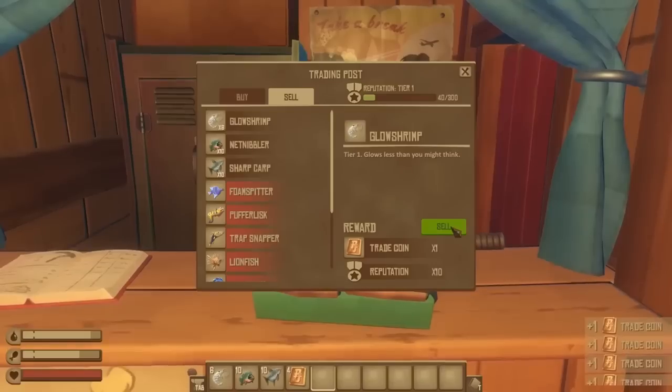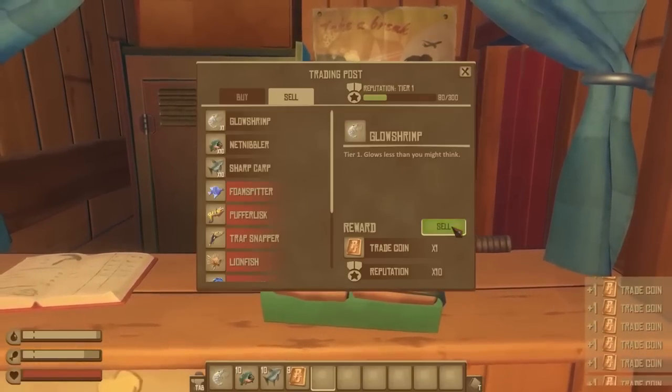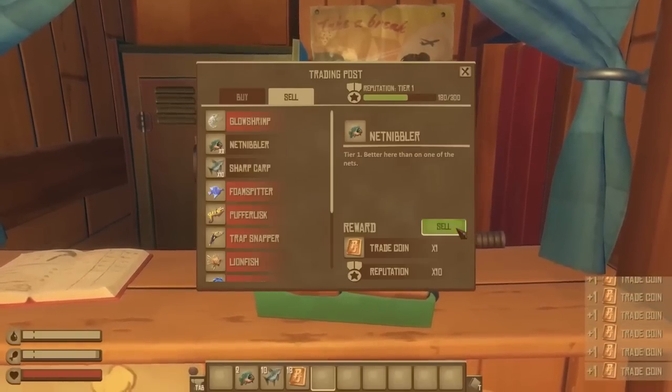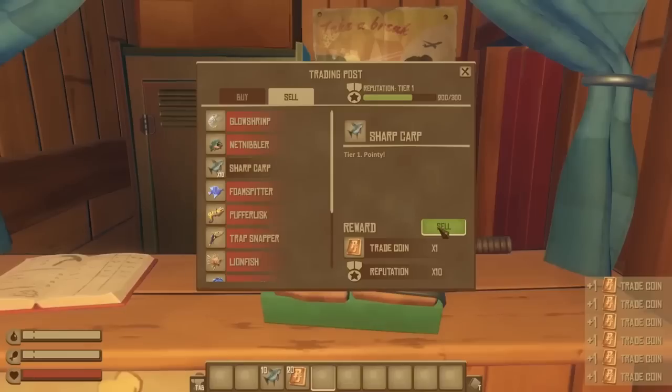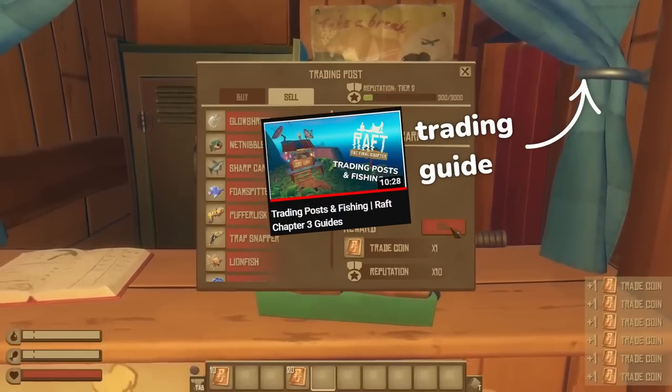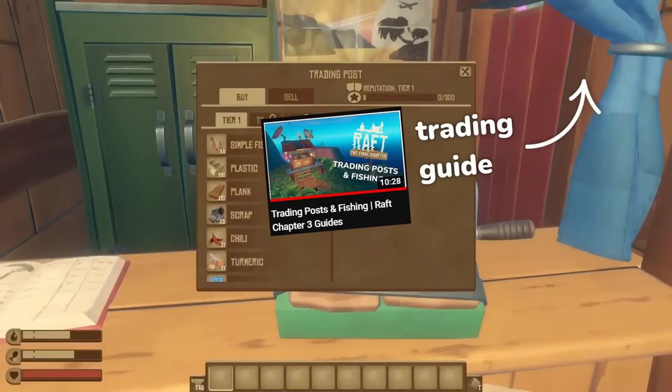While at the large island, you can also take advantage of your local trading posts to unlock the three trading post achievements for purchasing one item and unlocking tiers two and three. If you're confused about how to use trading posts and advance in tiers, I've already made a guide to understanding the trading posts, so I would recommend checking out that video for help.